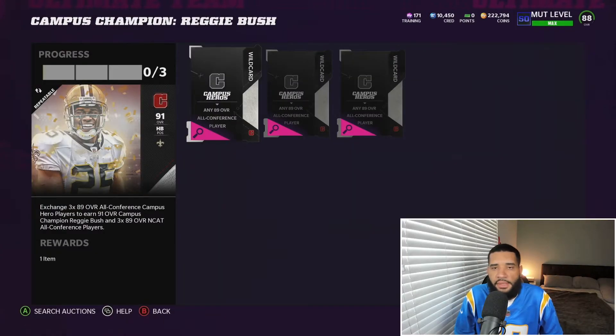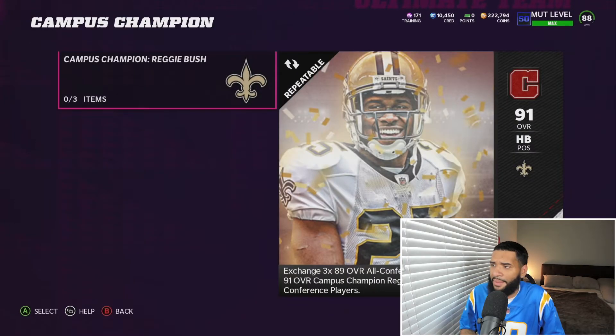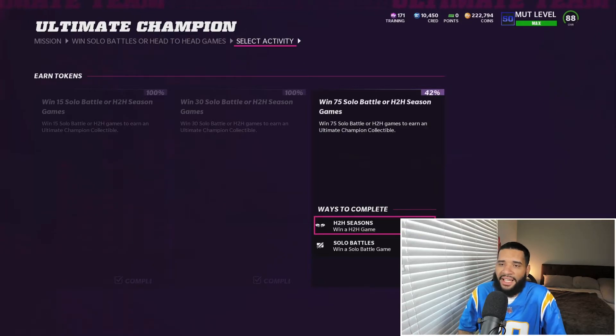I have a lot of campus heroes on the squad since I had to fill it out. I did the Reggie Bush set twice — I didn't even use Reggie Bush, I sold him, it's not make or break. I did the set and got three 89s back twice, so six 89s total. I think I have about eight campus heroes on the squad.